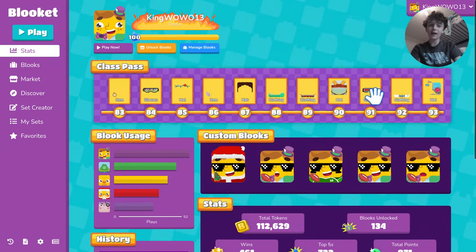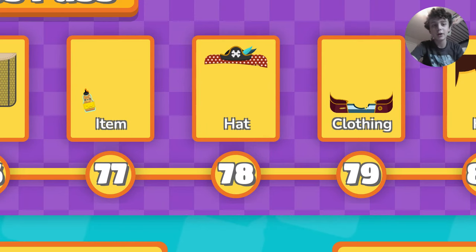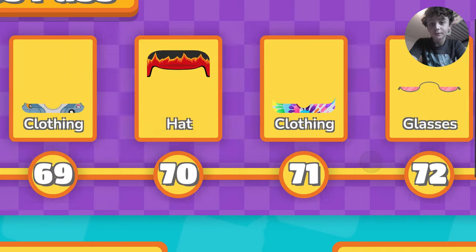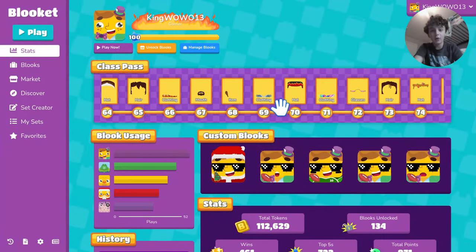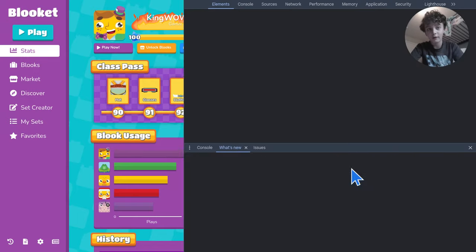Also make sure to complete the Class Pass. You'll kind of complete it without even knowing — basically whenever you earn tokens you also earn XP, and you can use XP to get stuff from the Class Pass. With Season 6 probably coming out pretty soon, you'll want to start grinding because there's likely going to be a new pack with the release of Season 6. You can already see all the Class Pass stuff is in the game files, which means they're definitely going to add it.